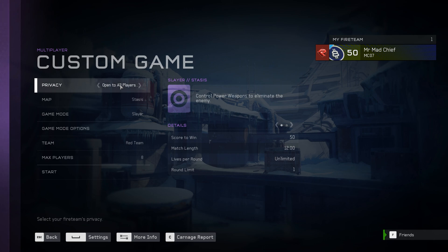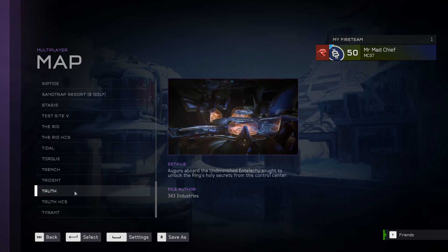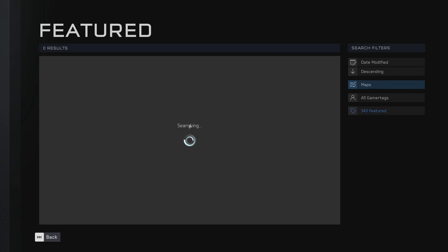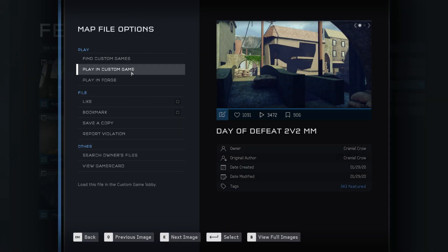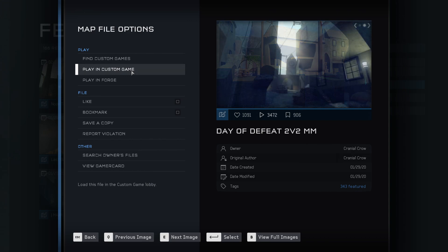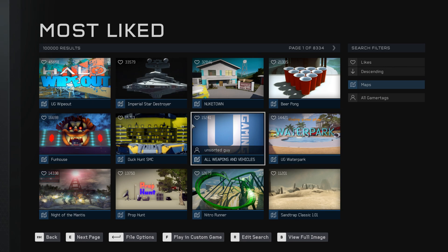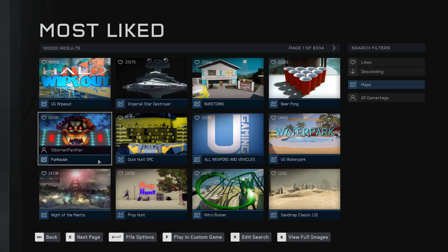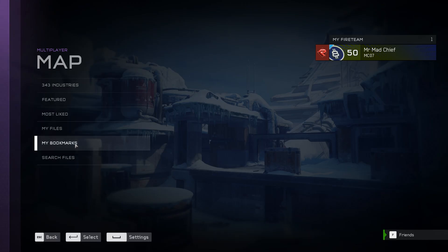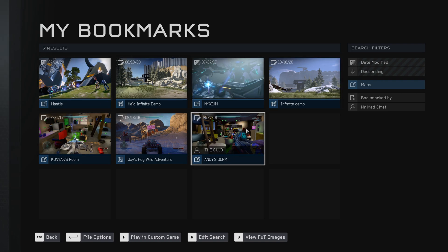With it open to all players, you have map options — you can choose a map that 343 Industries made, or choose a featured one. If you're going to choose a featured map, click on the map you want and click 'Play in Custom Games' to select it. Under Most Liked, you can grab the most liked Forge maps based on how many likes each one has, which gives you some interesting options. Or if you have maps bookmarked, you can go there and select one of those.